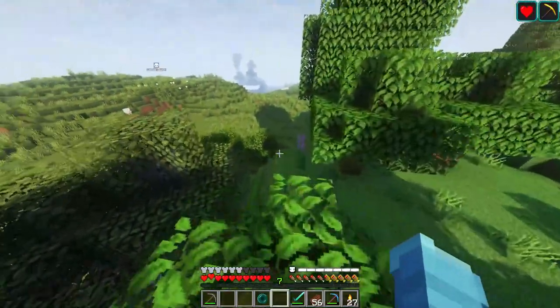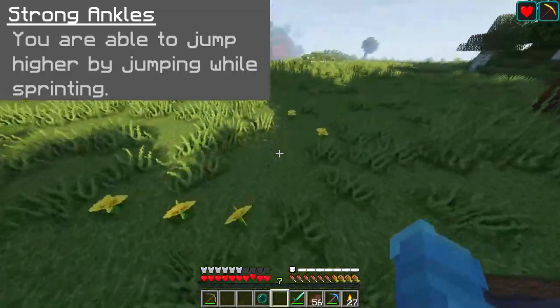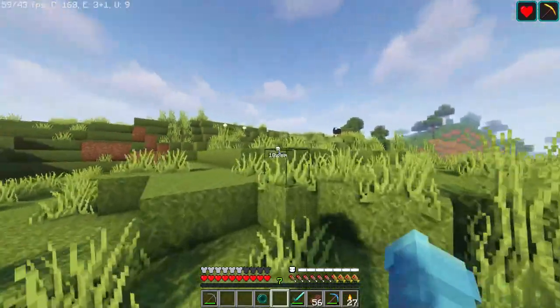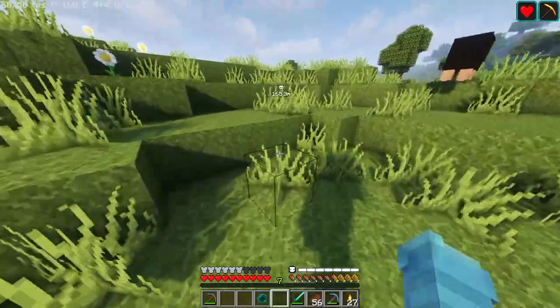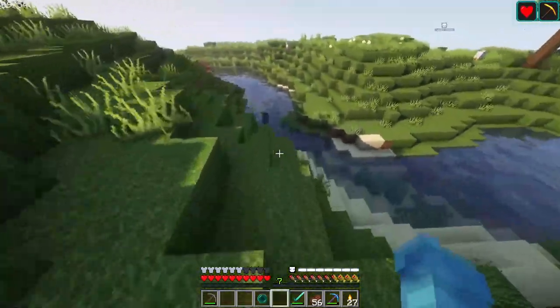Pairing that up with your next passive ability, Strong Ankles: you're able to jump higher when jumping while sprinting, and this is pretty much just jump boost. I'm not entirely sure what level it is, but it is quite nice and it helps with navigating the terrain as you dash around at Mach 3.